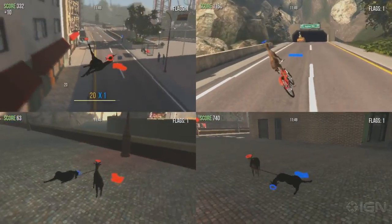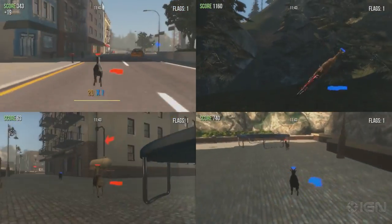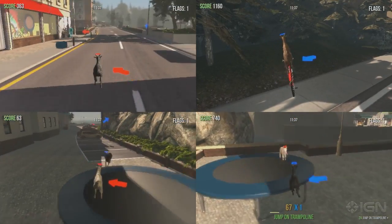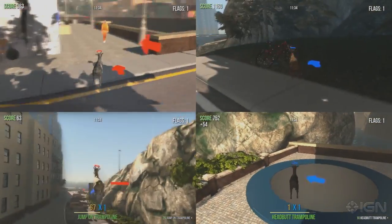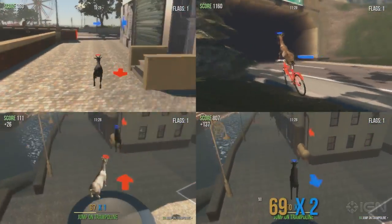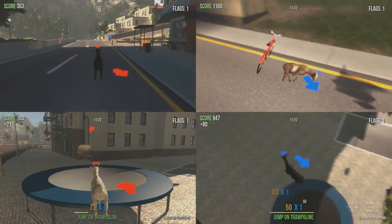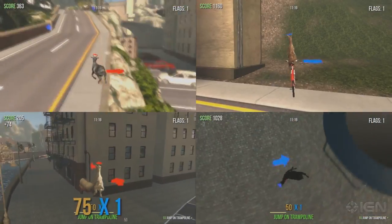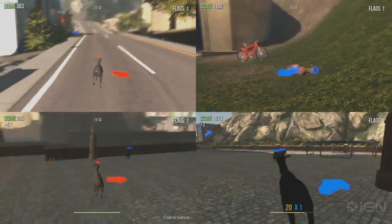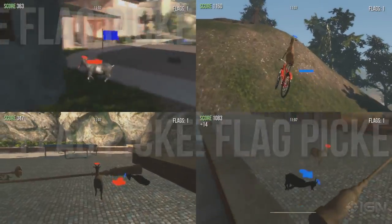This seems like a game mode I'd expect to play in Goat Simulator — we just don't really know what's going on. There are all kinds of secrets I've already found on the map. For example, there's a crashed UFO, a rooftop party, you can take an elevator — the first elevator in Goat Simulator history is in this game. There's bouncy houses too. Dan and I are in the corner enacting acts of goat violence. I've got the blue flag.